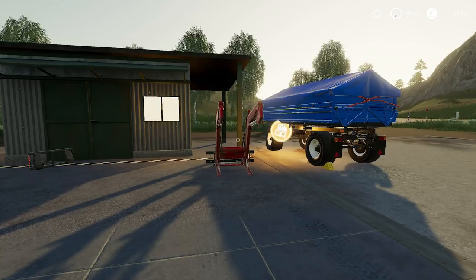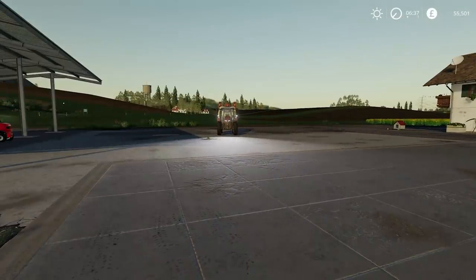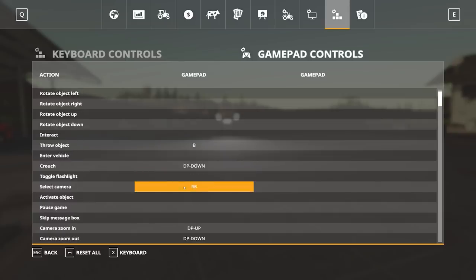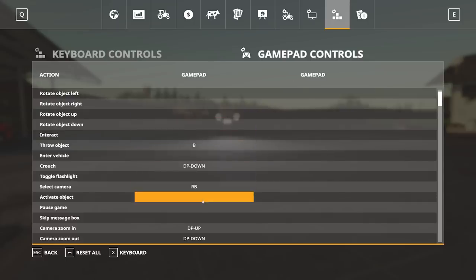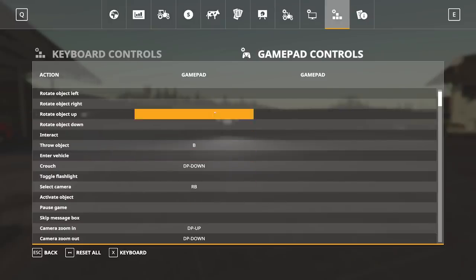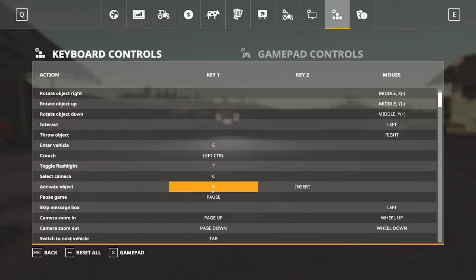Essentially, if you're running a G27 steering wheel and you're having the issue where you can't use the hand tool, what you need to do is go onto your options page, go onto the gamepad controls and go down to activate objects. Now if under the gamepad controls you have something in the activate object box, you need to get rid of it. To do that you just click on there and press backspace — that will remove anything you have.